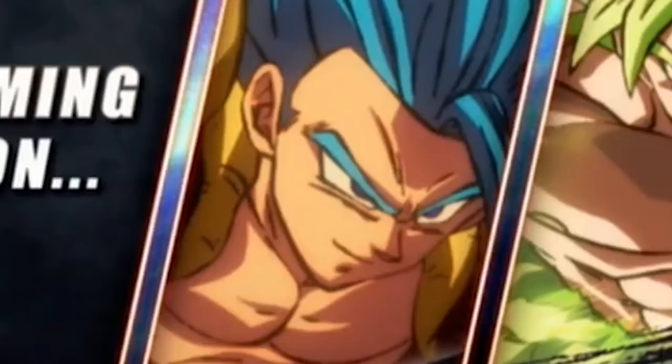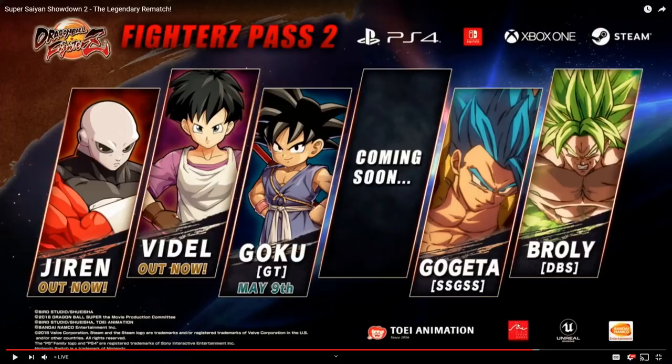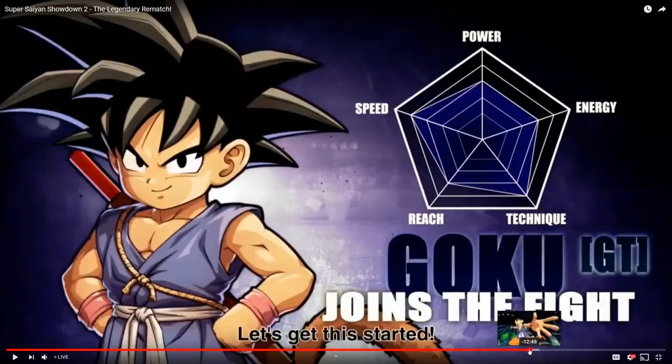Jiren, Videl, Goku — and they did my boy Gogeta wrong. Broly got a nice shot of him looking angry, but Gogeta just looks confused. It looks like Goku will release on his own May 9th. So they did confirm the release date. May 9th isn't too far away, I can definitely live with that. As far as we know, it looks like we're going to be getting him alone if they're still hiding that second character.